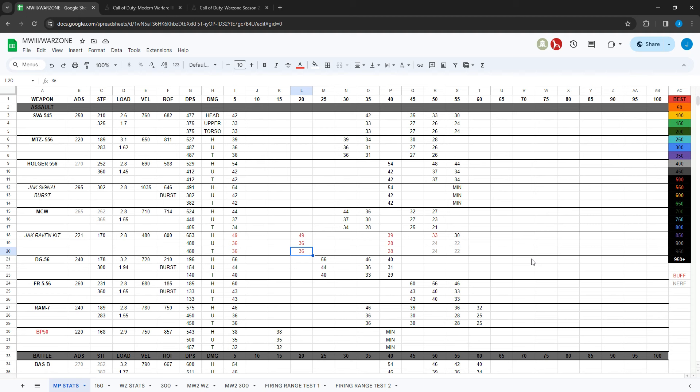Call of Duty just released Season 2 for Modern Warfare 3 and Warzone, so I'm going to be going over the new time-to-kill charts. They added a couple new guns: the BP-50 assault rifle and the RAM-9 SMG. I've added those as well as all the weapon changes.